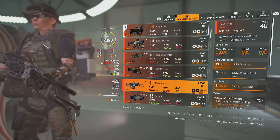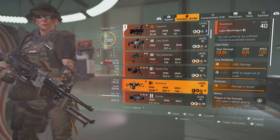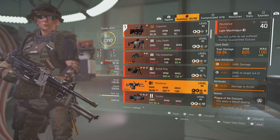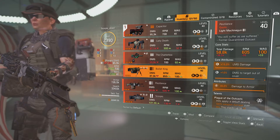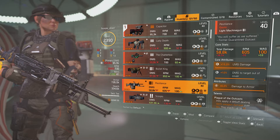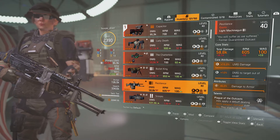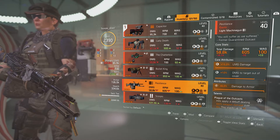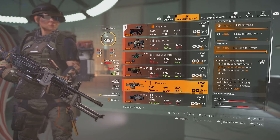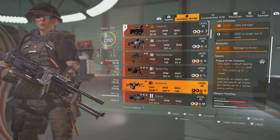Moving on to the Pestilence — this is a Dark Zone exclusive. It's got a higher base damage than the Bullet King, with 605 RPM, and again it has a 100-round magazine. It comes with LMG damage, damage to targets in cover, and damage to armor.